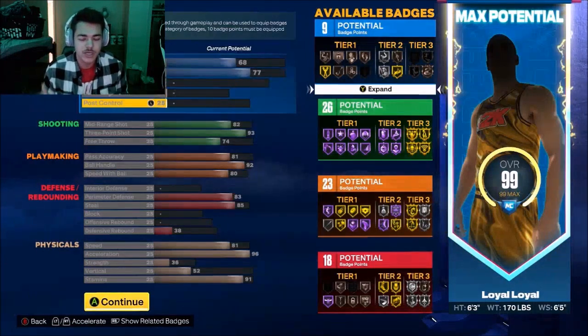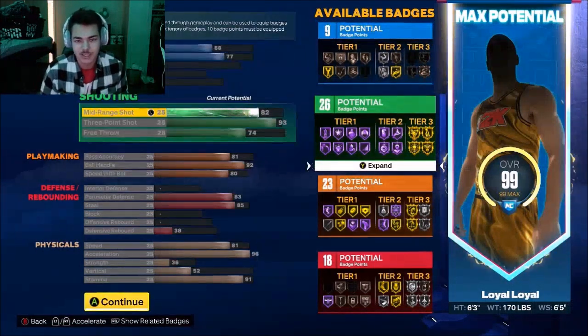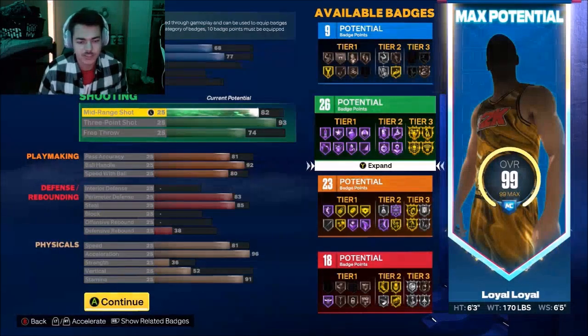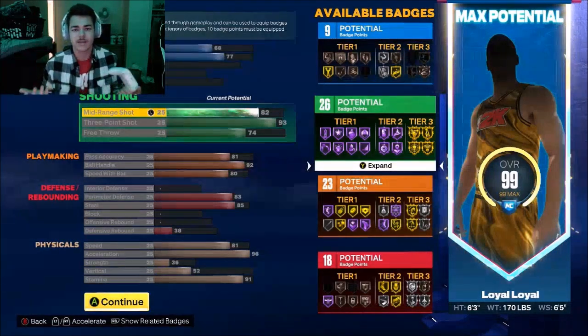Right here at the shooting, you get 26 shooting badges — this is crazy. You get a 93 three-point shot, all-gold tier 3. Mid-range: 82. Free throw: 74. You're going to be hitting free throw shots in rec and pro-am if you're going to play that.